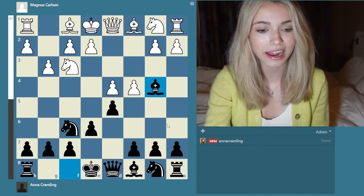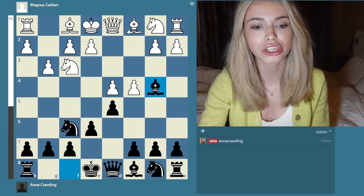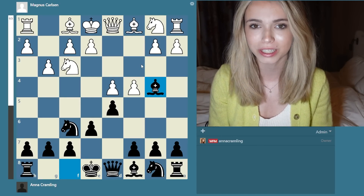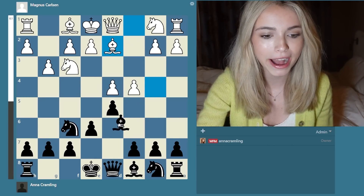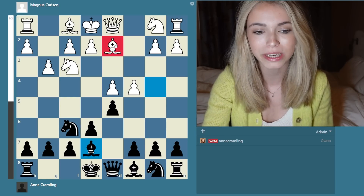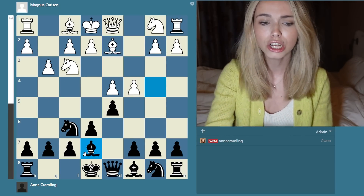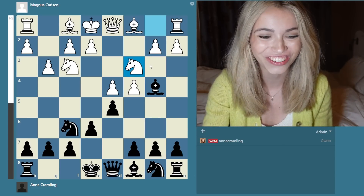What I typically play against the Catalan is bishop b4 check. It looks a little bit strange because there's a million things white can do to cover the check. But the idea is that I'm basically asking white to put their pieces in a slightly awkward position. If white goes bishop d2 I would go back to either d6 or e7. That bishop is really badly placed on d2, and I would have gained the tempo by already having my bishop on e7. But he went for knight c3 instead.